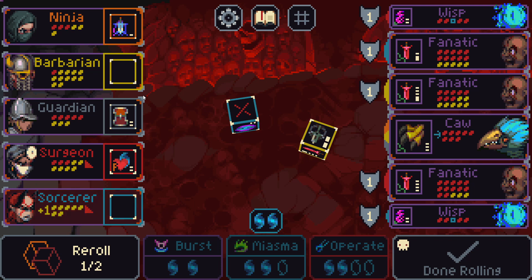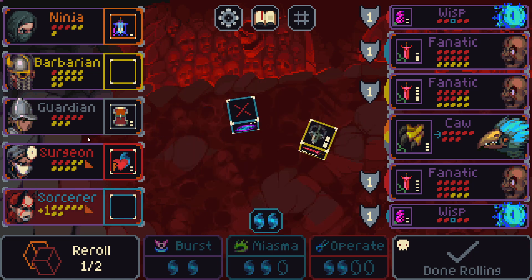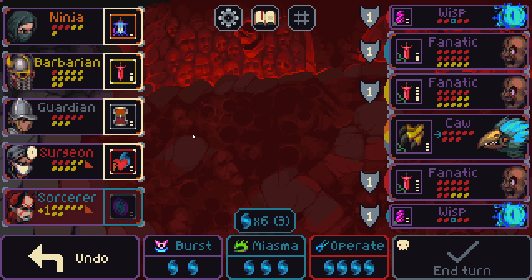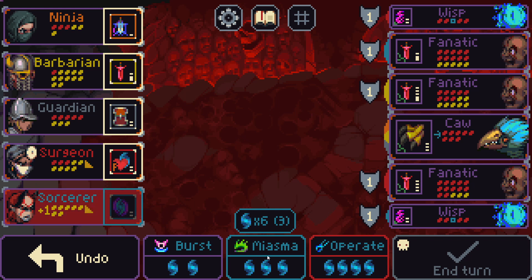We're never going to be able to use focus on these because focus has to copy the same target, and this only gets used on allies while this one only gets used on enemies, so it never works. This turn looks like it worked out. I can't kill the caw — I only do six damage but then they flee. Using mana to block is pretty good with all these fanatics. Blocking and healing, so the surgeon is going to have her back covered. Cleave can hit the caw, so I can cleave them and then miasma them to kill the caw this turn, which actually saves a lot of health.